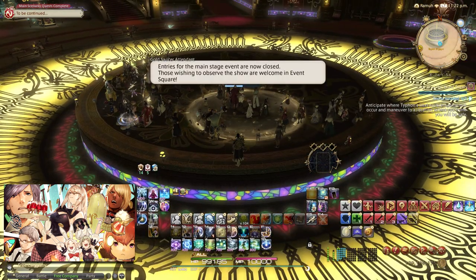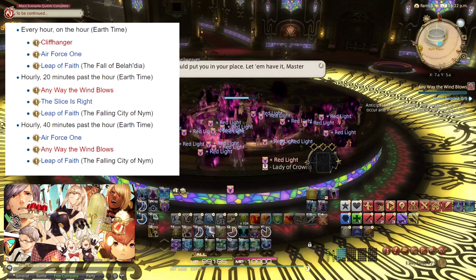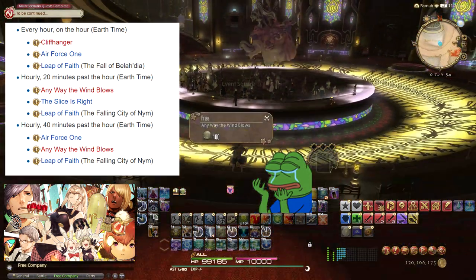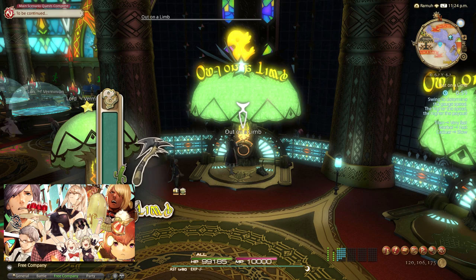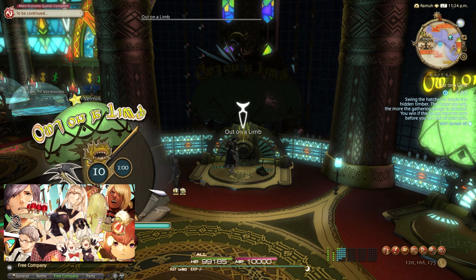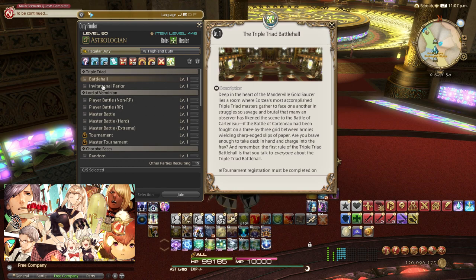Third, the limited-time events called GATEs, or Gold Saucer Active Time Events — similar to FATEs. This happens every hour, and after every 20 minutes it will spawn a random GATE, which can be a jumping puzzle, dodging AOE, or a shooting game. The rewards are affected by the event and FC or VIP bonus. You can do the mini games while waiting for the GATE spawn, and these mini games are also affected by both the event and FC or VIP bonus.